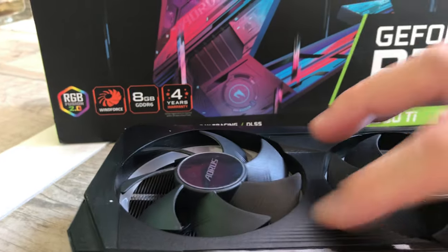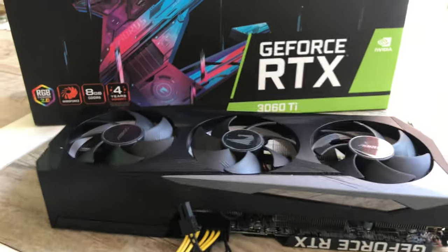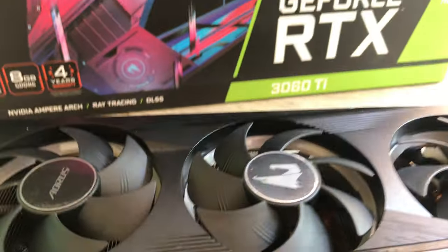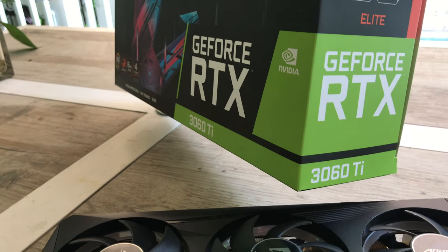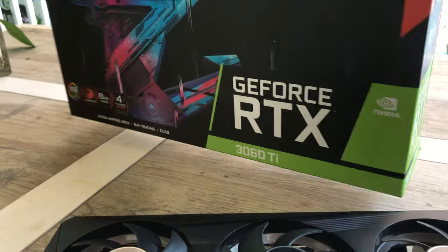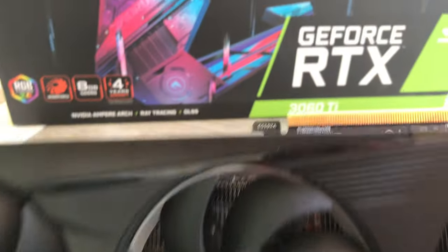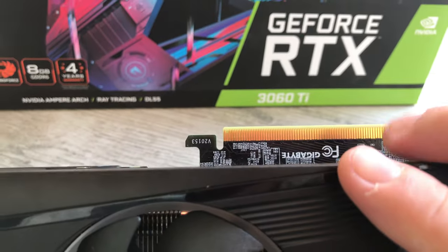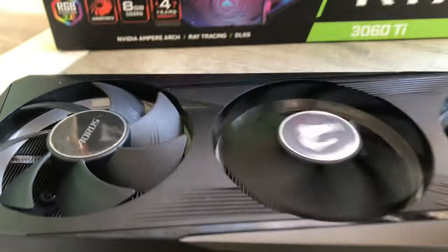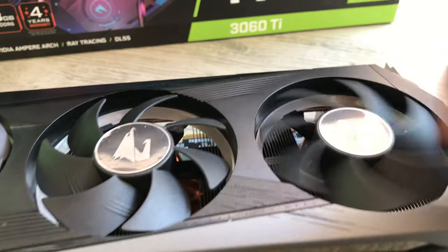I don't want to waste my time anymore on this stuff, and I've got thermal paste everywhere. I don't know what else to try. Have you had trouble with these cards? The 3060 Ti Gigabyte Aorus — it does say Gigabyte on the board, even though it's funny how they hide the brand name on the box. The fans all work, even though I got a little dirt on them.